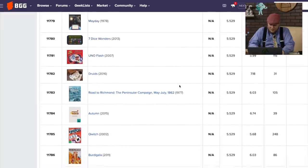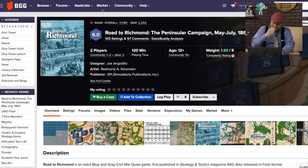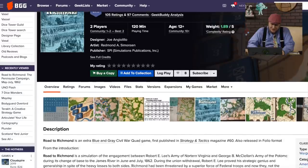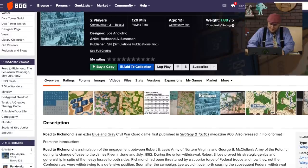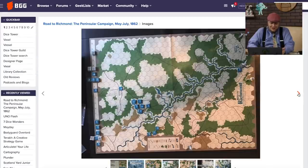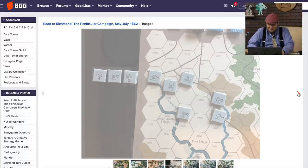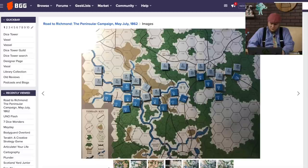Road to Richmond: The Peninsular Campaign, May to July 1862 — that's a very specific name. It's an extra Blue and Gray Civil War quad game, first published in a magazine. Back in those days it must have been neat to subscribe to magazines just to get games — you paid for the magazine, but it's still a neat idea. That is a Civil War game.